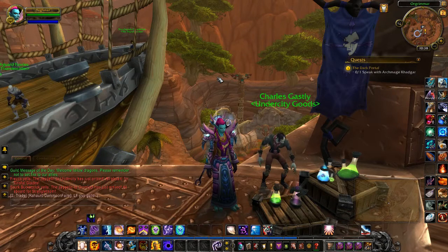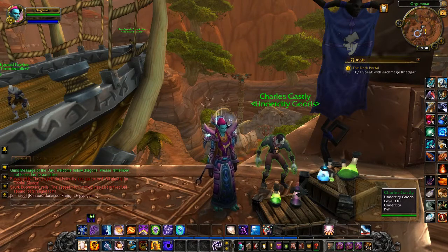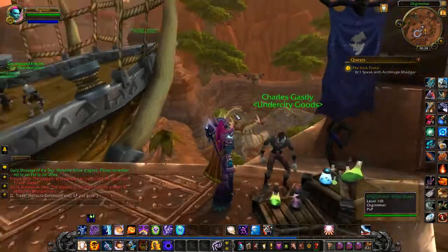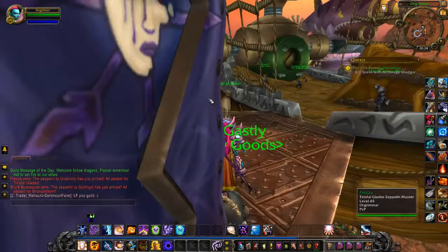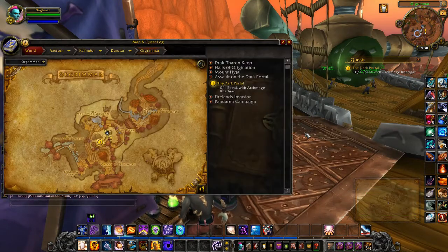If you're an Alliance player, you'll have to come to Orgrimmar to find the named NPC. His name is Charles Gastly and he's the Undercity Goods Vendor. You'll find him on top of the Zeppelin Tower by the Zeppelin to Tirisfal Glades. On the map, there we are.